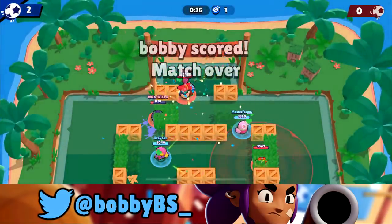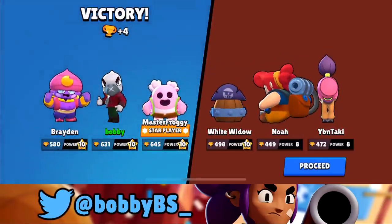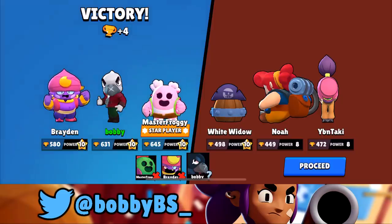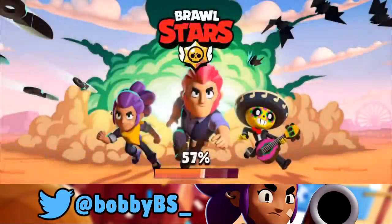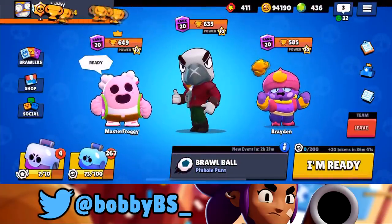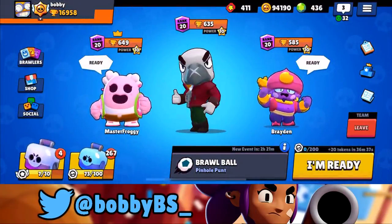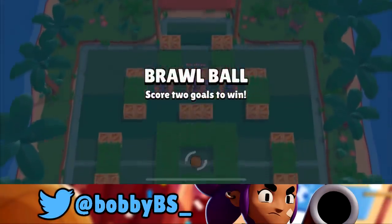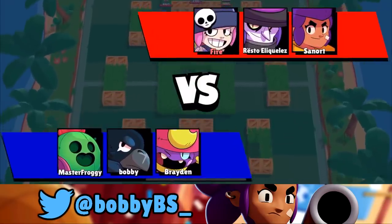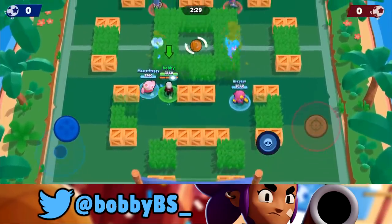The Tara just walked the ball into their own net, which is a bit odd. Three games in and we're still winning with pretty much great ease — they haven't even scored on us yet. We're going to do two or three more games and see if we can continuously dominate with Crow. Into the fourth game now — we're going to be facing a Penny, a Mortis, and a Shelly. Let's see what we can do.